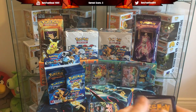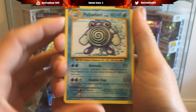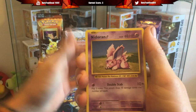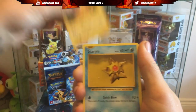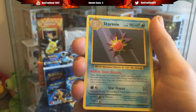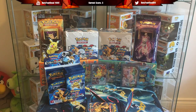On to pack number three - start getting some hollows, get some points, that'd be nice. We have a Poliwhirl, Porygon, Nidoran, Ponyta, Doduo, Pikachu, Staryu - reverse Silk, really not doing well on the reverses - and a Starmie. Again no points, so we had a great start and then nothing for two packs.